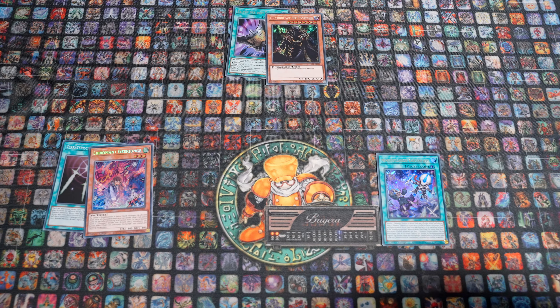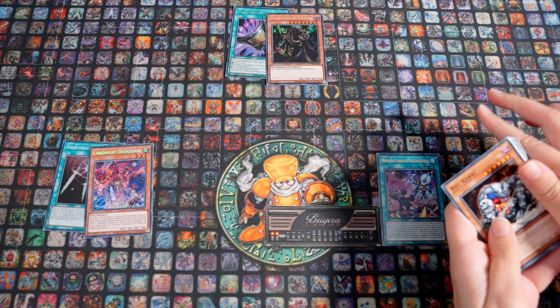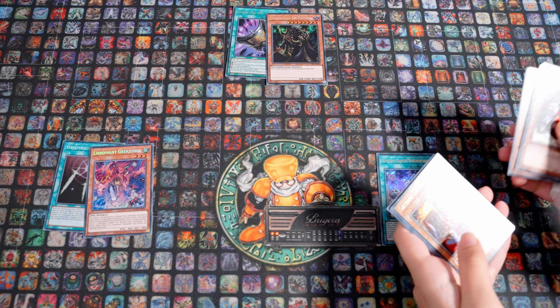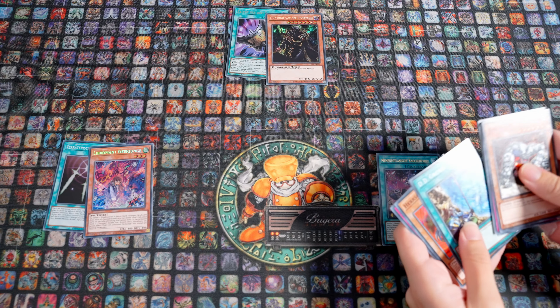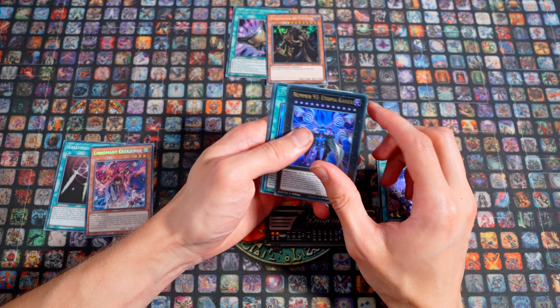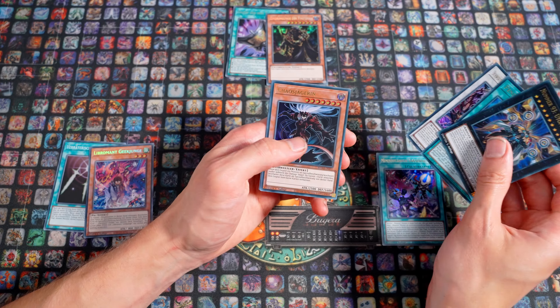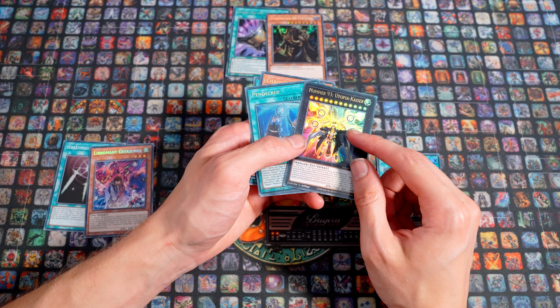Selbstzerstörungsknopf. Also, da muss man nicht nochmal vorlesen, wie du den grünen oder den gelben Ojammer hast - der Name ist anders, aber der Text ist der gleiche. Ryukoki, DNA-Transplantat, Don-Schildkröte, Ballon-Echse, Sasuke Samurai Nummer 3, Gigantus, Dede Grenze, Herrscher des Gifts, Turm von Fabel. Secret Wars - auch nicht die, die man haben möchte. Dann haben wir Nummer 93 Utopia Kaiser, Pendelruf, Schwerzähl und Böseherrscher, Chaosjägerin, und ein Held lebt.